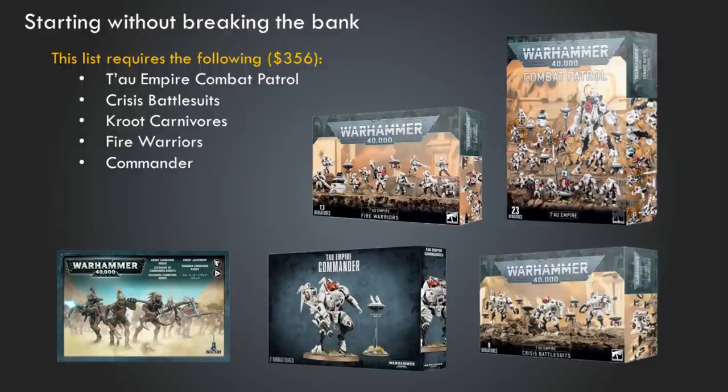If you're looking for a little bit more of a middle-of-the-road approach — getting a pretty functional force without spending as much as you might for a cutting-edge competitive list — I recommend picking up one of the Tau Empire Combat Patrols. This includes a Ghost Keel, a unit of Stealth Suits, a Fireblade, an Ethereal, and a unit of Fire Warriors. It's the new intro box for Tau, replacing the Start Collecting box, and it's a good deal. On top of that, pick up a unit of Crisis Battle Suits, a box of Kroot Carnivores, another box of Fire Warriors, and a Commander.